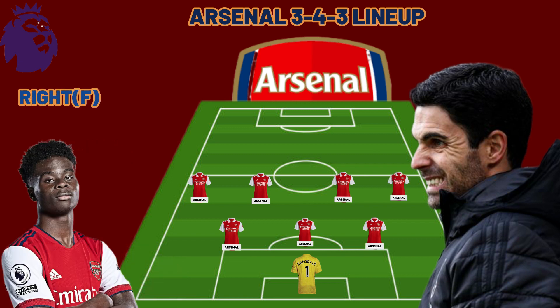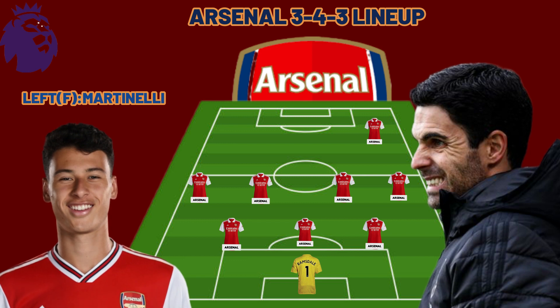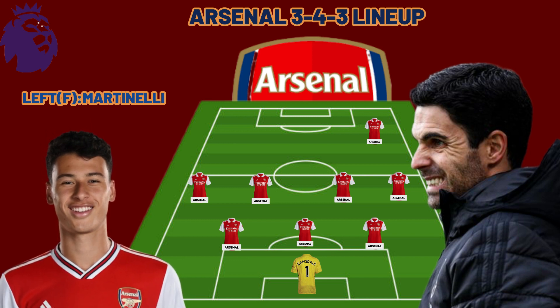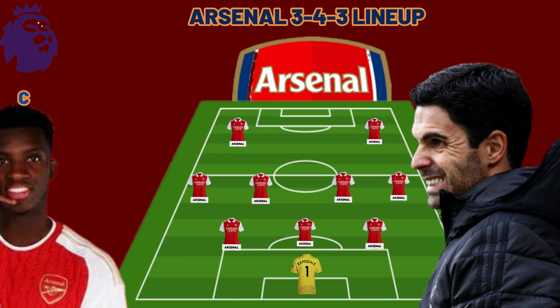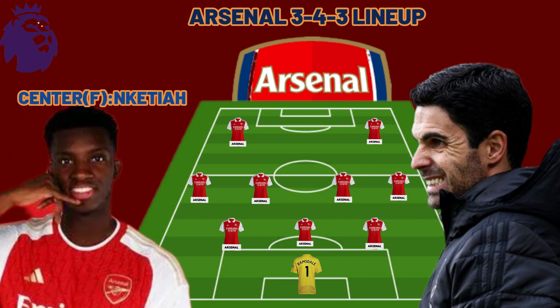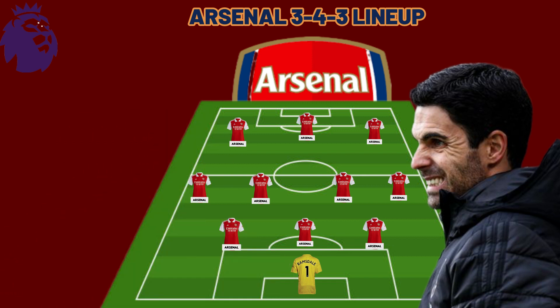Moving to the attacking side, Saka will be the right forward. At the left side, Martin Odegaard will be the left forward. And for the striking role, Gabriel Jesus is still injured, so Nketiah is the number one choice if this formation is used by Mikel Arteta on the opening day of the Premier League.